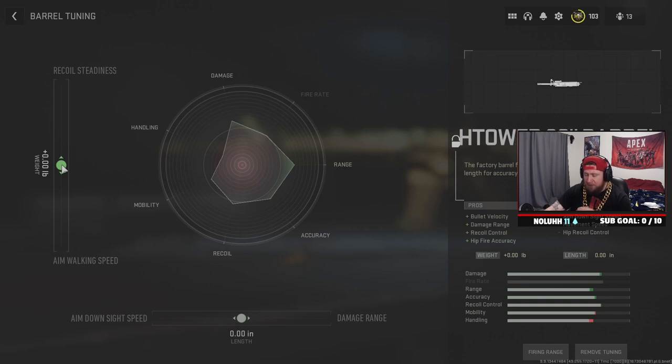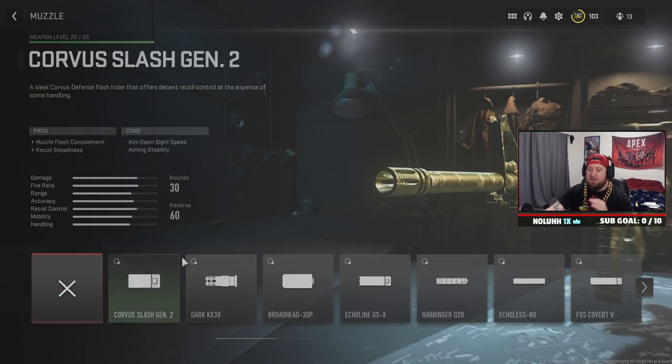Because we already have good bullet velocity and damage range from the barrel, we want recoil steadiness — since without a sight the gun tends to jump a lot. We increase that to about plus 32, just before the decline kicks in. We don't need extra damage range in multiplayer, but we do want aim down sight speed for a faster snap onto targets, so we take that down to about plus 26 before diminishing returns.